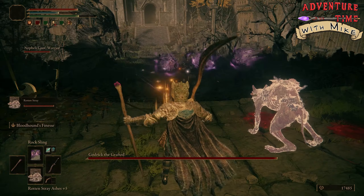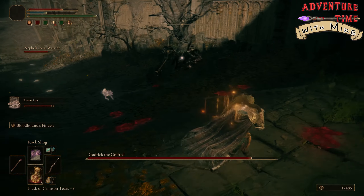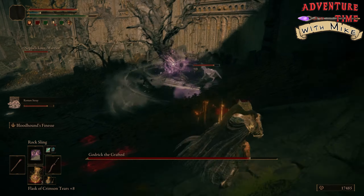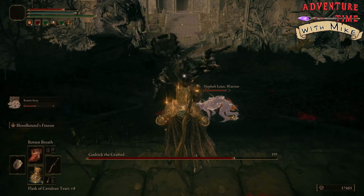What's up guys, Mr. Mike here. First off, I started off the fight by summoning Nathalia, my Rotten Stray Ashes plus 5, for the chance to proc Scarlet Rot. This deals a fair amount of damage over time to Godrick, and gives me time to drink my Flask.